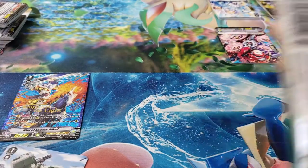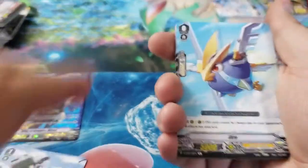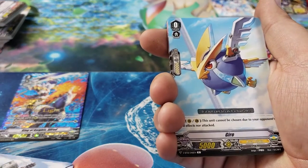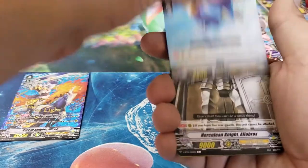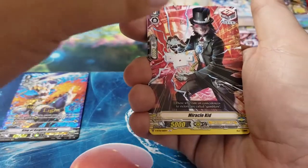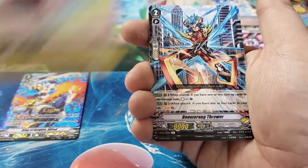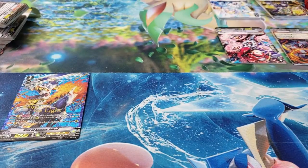Down to the last four packs! If you like this video, please like, comment, and subscribe — thank you so much for stopping by. Pack 12: Gyro, Herculean Knight Alabrox, Rocket Hammer Man, Miracle Kid, Sphere Magus, Boomerang Thrower, and Azura Kaiser — and that one is a Triple Rare! We're definitely getting pieces for that Nova Grapplers deck.